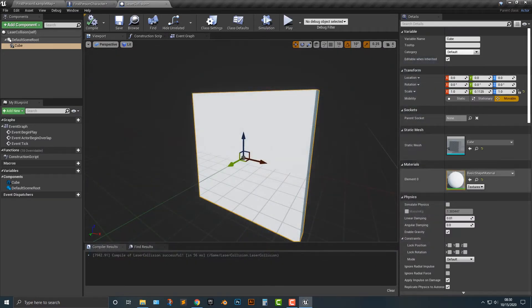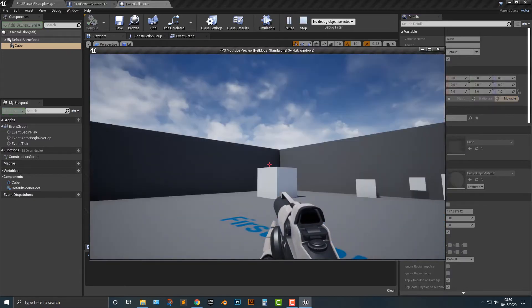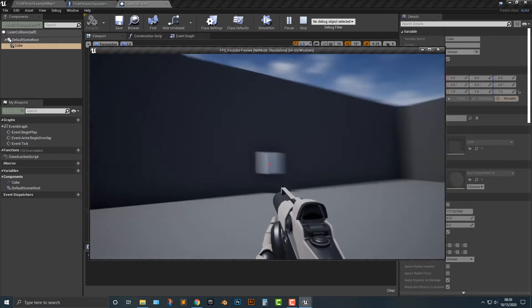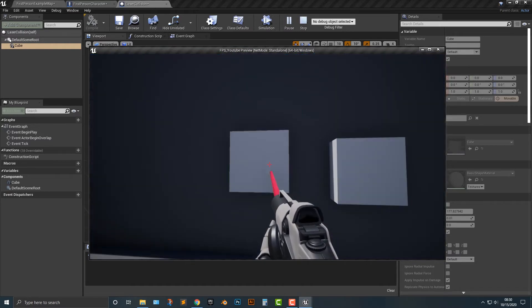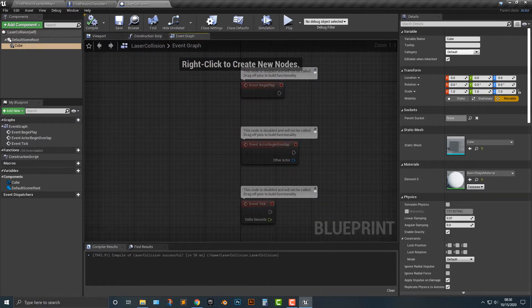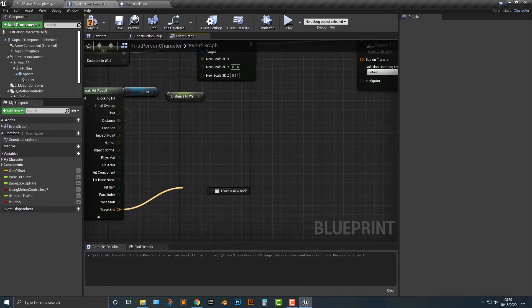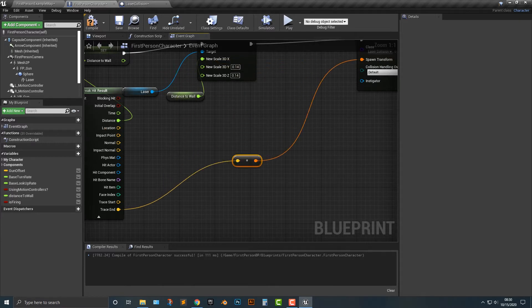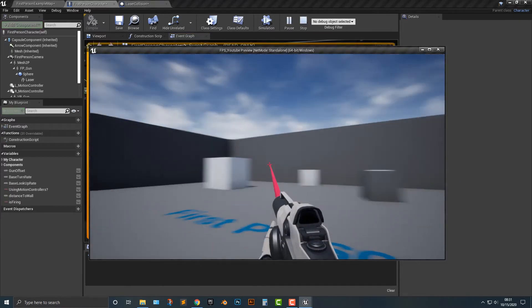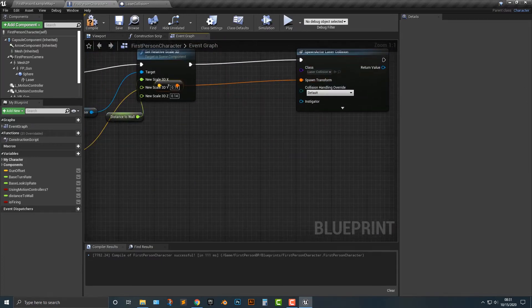There's a couple things going on. I'm just completely improvising at this point. I'm going to do the trace end — okay, the impact point is one, but the trace end doesn't work. So impact point is what we need to use. Now you can see there are collisions appearing and we don't want that. So let's hop into laser collision, type in collision, and you can see it says 'block all' — we want no collision.